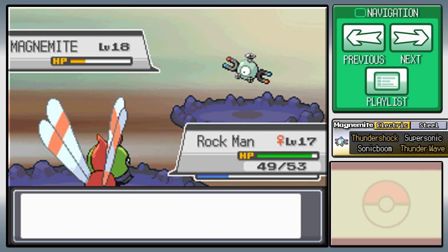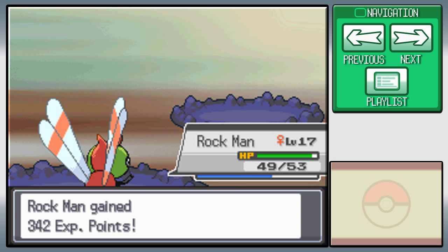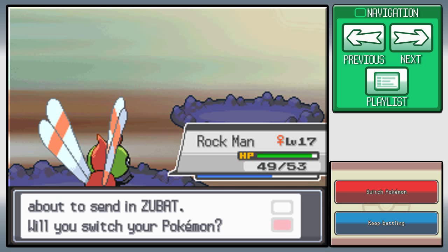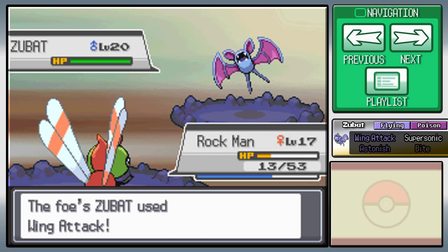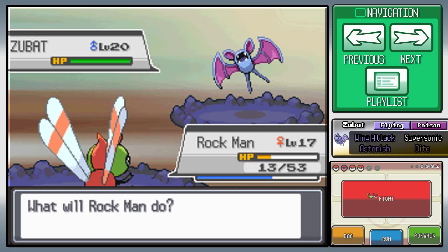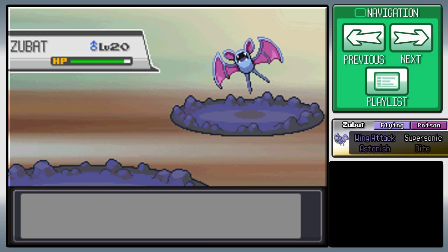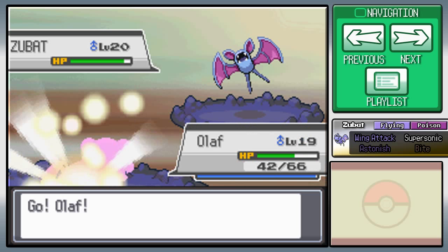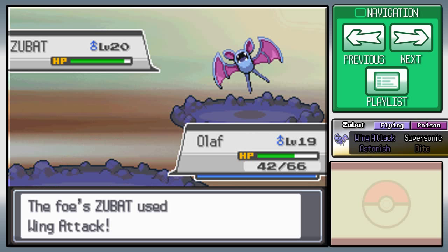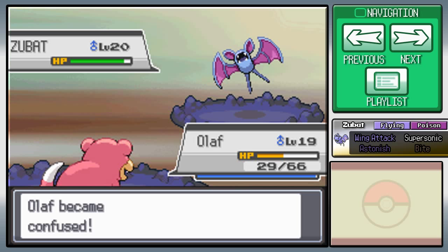He withdrew Magnemite and threw out Quilava. I'm gonna get a Razor Leaf off but at what cost? I got a critical hit — not bad. Now he's gonna go for some Fire move, so I'm gonna switch into Olaf. Oh, why do you spam that? I still land the Water Gun. It didn't do that much damage. Luckily Yawn actually doesn't miss — it's impossible for Yawn to miss unless you protect against it.